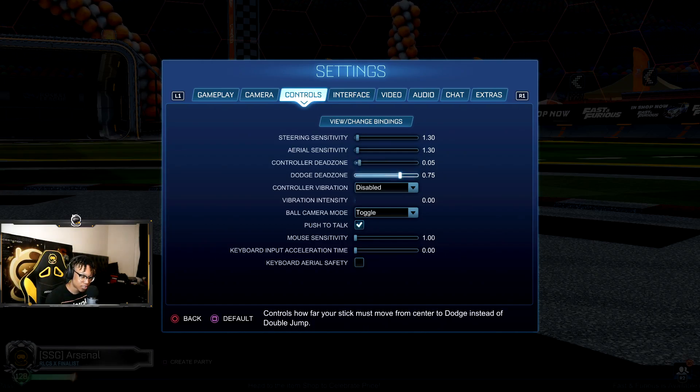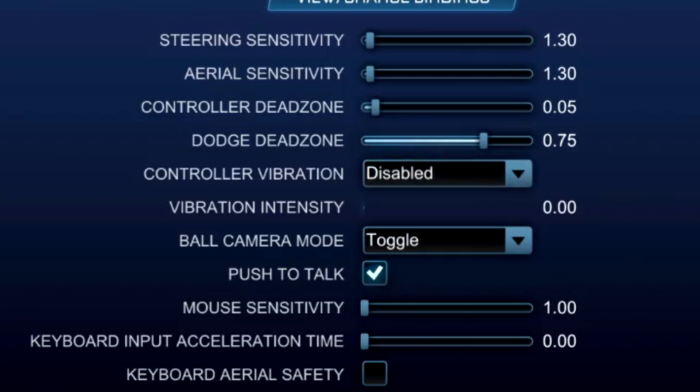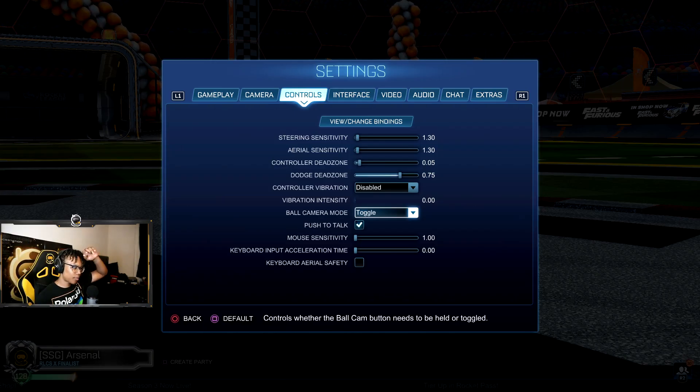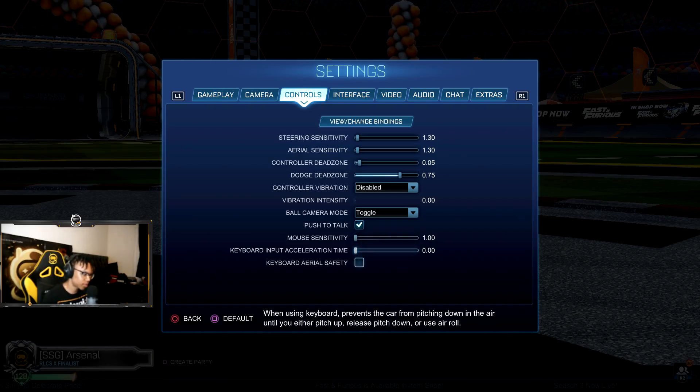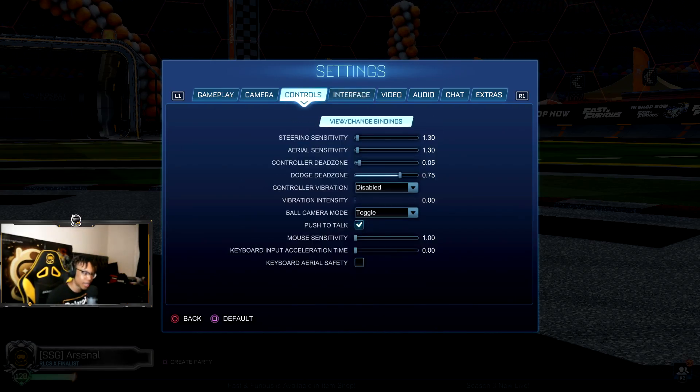Dodge dead zone, 0.75 — you could tweak it to like 0.80, whatever you really want. Always disable that. Ball camera mode — toggle for sure. I used to use hold ball camera on Xbox, but it's not worth it. Push to talk depends on if you want to talk in game chat, but game chat is scuffed anyway. Mouse sensitivity is just for KBM players.